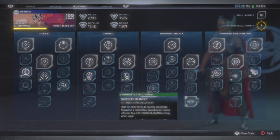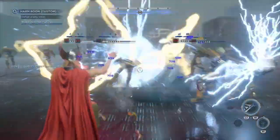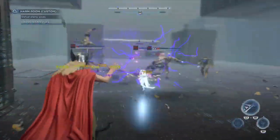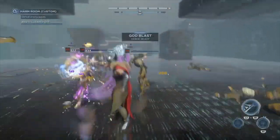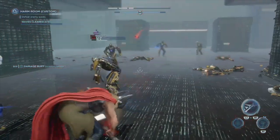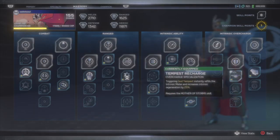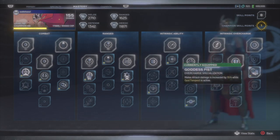God's Tempest is Jane's overcharge, which gives Jane a boost to range attacks. I personally think it was a pretty obvious mistake not to make the ability apply to melee attacks as well, especially when melee compared to range is one of the biggest issues with this game. Instead, I'm using the first two skills to make sure I'm overcharged longer. Charge Duration gives me an extra three seconds of God's Tempest, while Tempest Recharge gives me a 25% increase to intrinsic regeneration. For the last one I have Goddess Fist — the only melee perk for overcharge — which gives you a flat 15% increased damage.